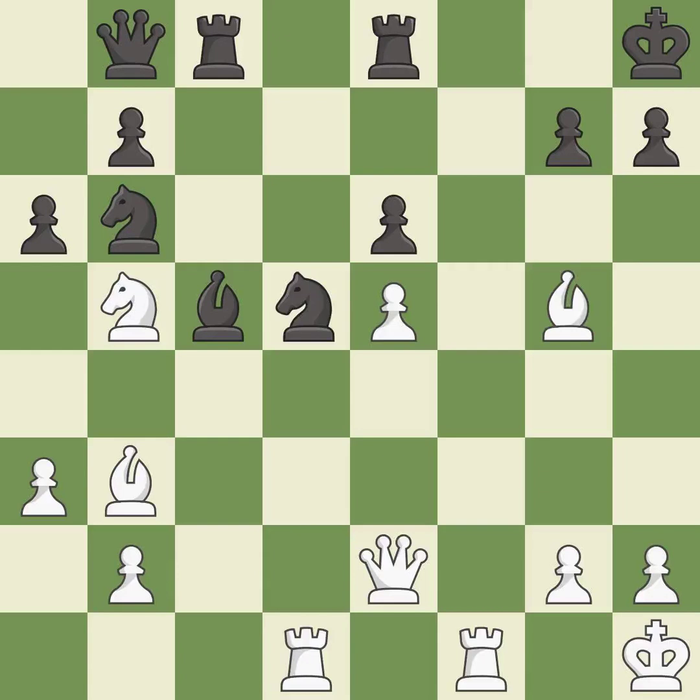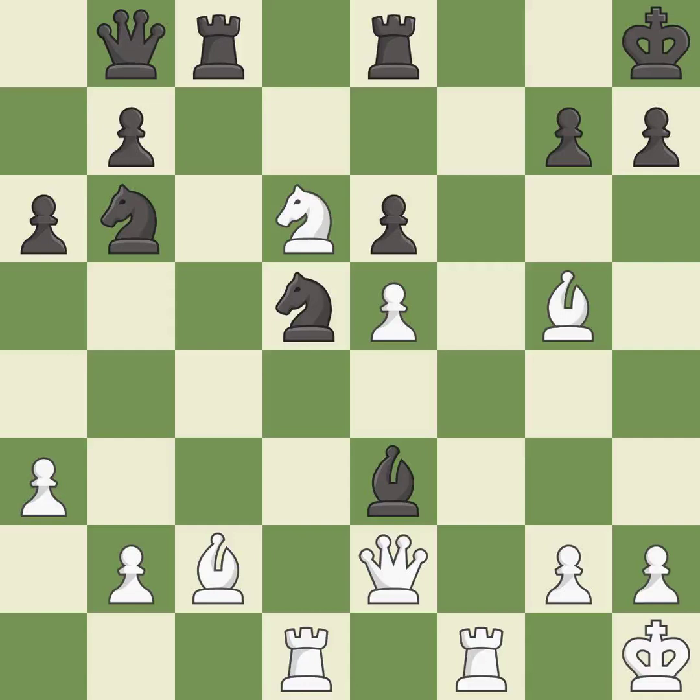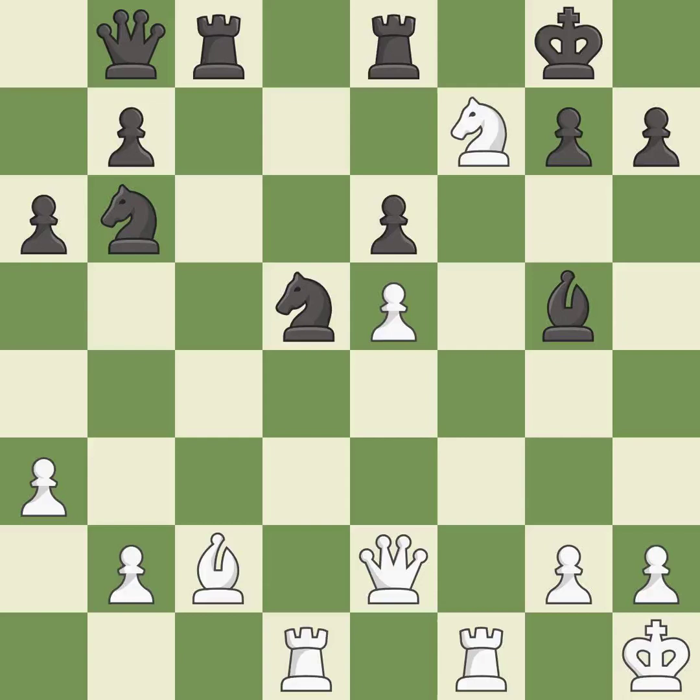This move puts the knight on a safer square — it is best. That was a great move and very hard to find. This is the only move that works — it is brilliant. An interesting move, although not technically the best — it is excellent. This forks multiple pieces — it is best. That's fine, it is good. This forks pieces by creating a simultaneous attack — it is excellent. This evades the check from the knight — it is forced. That was a truly amazing move — it is brilliant. This allows a forced checkmate — it is an inaccuracy. With the right follow-up, this will lead to checkmate — it is best.